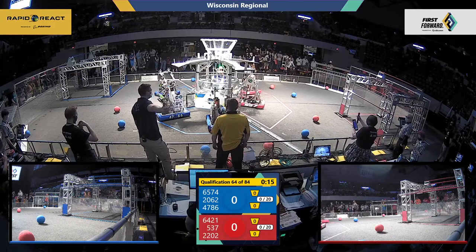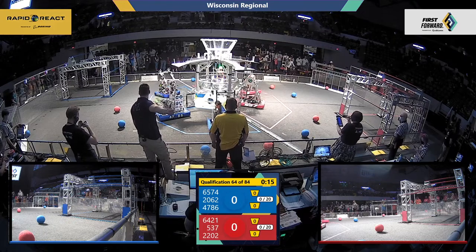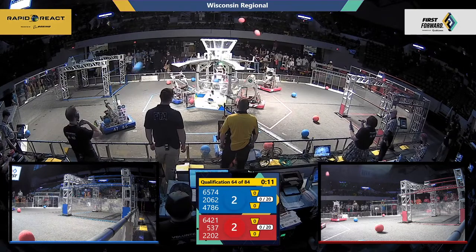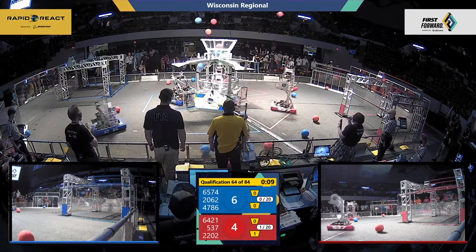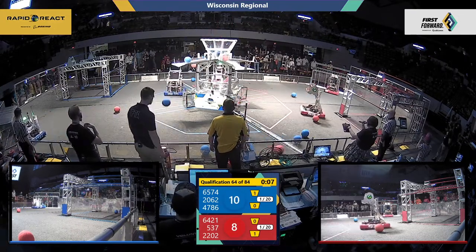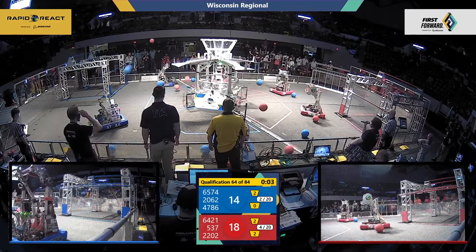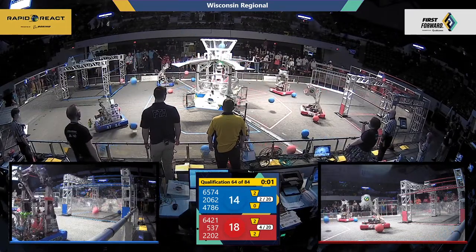Three, two, one, go! The first move in this match comes from Charger Robotics. They immediately add two points to that Red Alliance score, nice and early with Cargo in the lower hub. We've got a score on the board of 18 to 14 in favor of Red as Autonomous counts down.